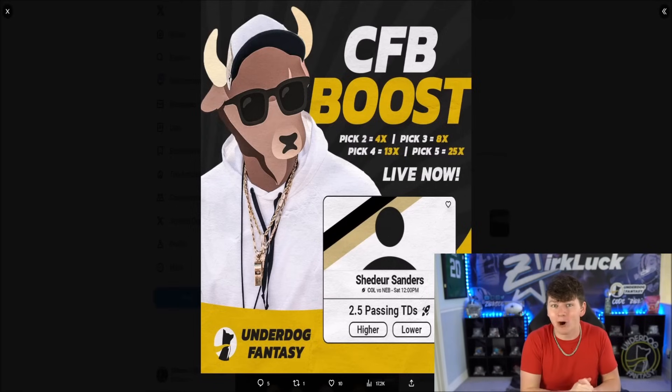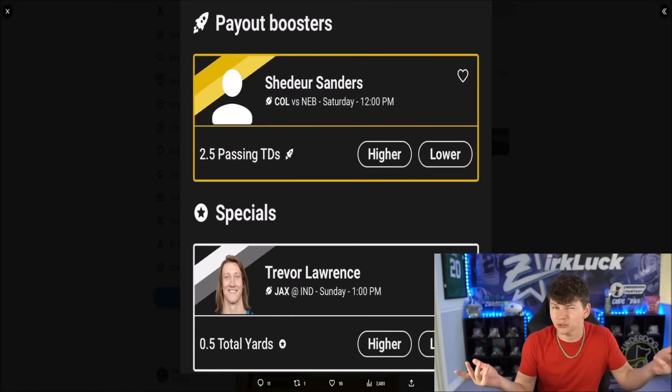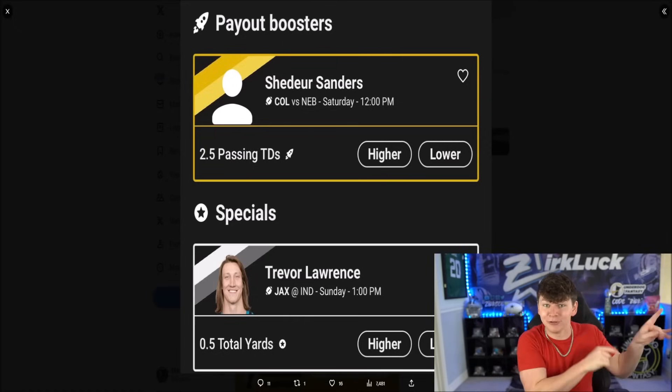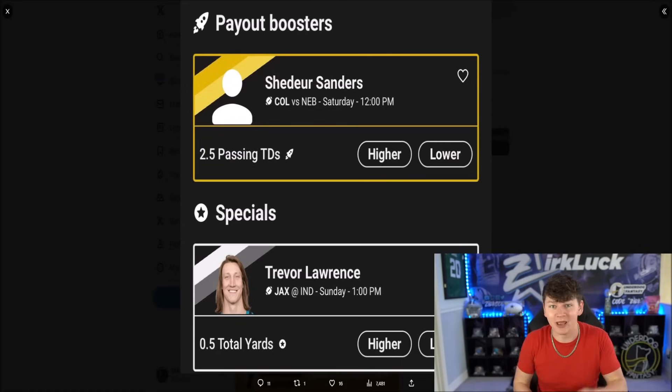Shout out to you guys for copying my Thursday Night Football picks — we had $360 in W's last night. There are two specials: if you sign up right now using code ZERK, it'll double your first deposit up to $100. Number one is Shedeur Sanders 2.5 passing touchdowns as a booster pick — go up to five picks and get a 25x multiplier instead of 20x. Also Trevor Lawrence 0.5 total yards. Sign up before noon Eastern time tomorrow before the Sanders special goes away and you'll get both.